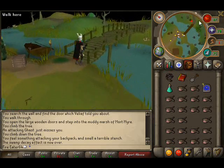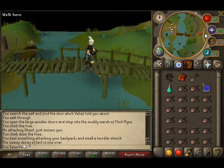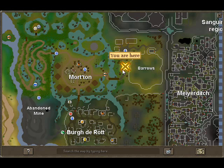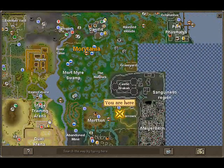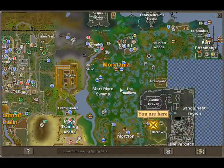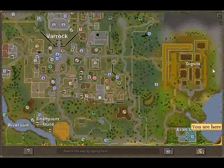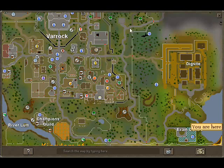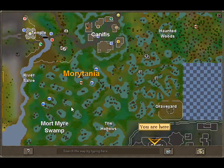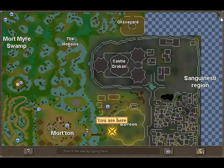Most of you will probably know where Barrows is, but for those who don't, it's east of Morton. Canifis is where we came from. If you want to run from Varrock, you simply go from the Grand Exchange, up through the dungeon, and out to Canifis. Then you can either take the boat or take the long, noobish way, which will lose you tons of food and probably not make it worthwhile anyway.